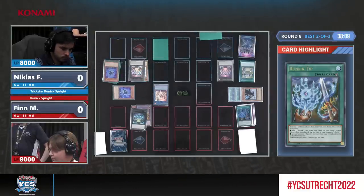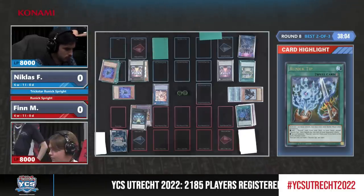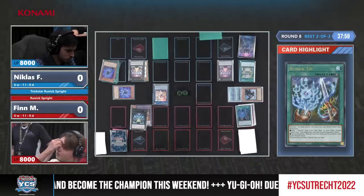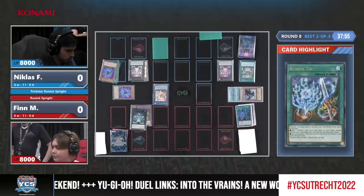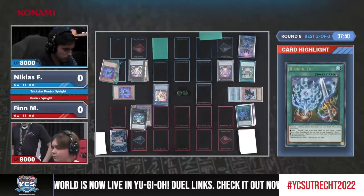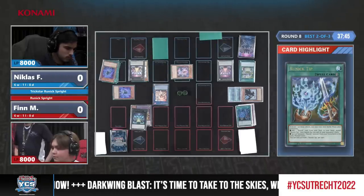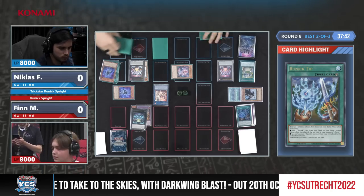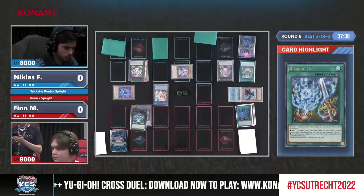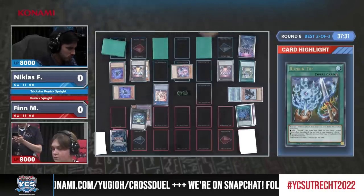Niklas now being able to resolve the Gigantic Sprite, detaching the Sprite Blue. Interestingly enough, he actually decided to not run Iperia — he only runs one copy of Capshell and no copies of Iperia. If you decide to only run one of these drawing engine cards because you want to cut for Trickster, it makes sense to only run Capshell, because you can special summon on your turn. Capshell gives you more draws overall — you can go into Djinn Buster, which Iperia can't do because it's not a Dark type.